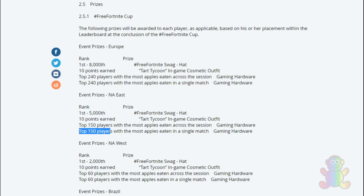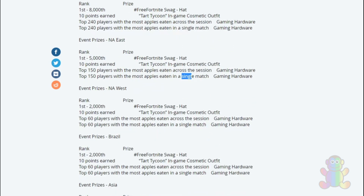For the East server, top 150 players eating the most apples in a single match also get the gaming hardware. For the West server, if you rank between 1st and 2,000 you get the Free Fortnite swag hat. If you earn 10 points you get the Dark Tycoon cosmetic outfit. Top 60 across the session gets gaming hardware.